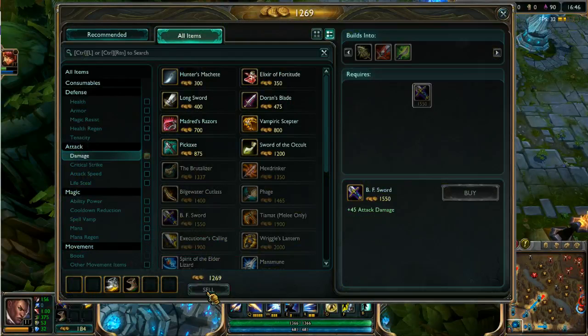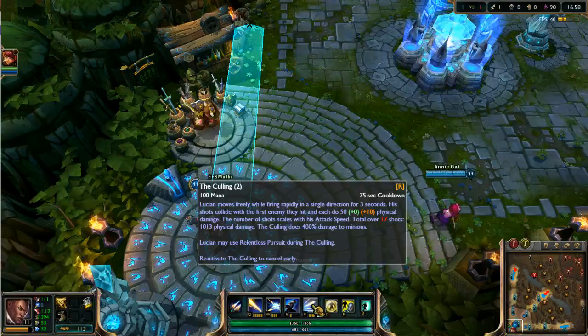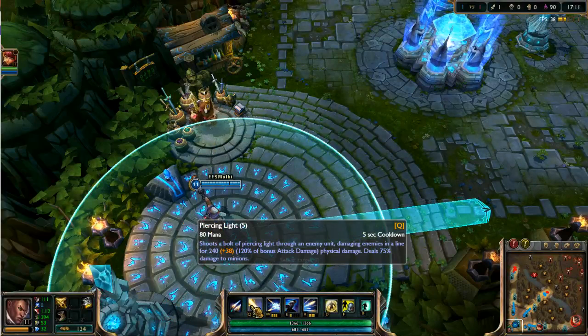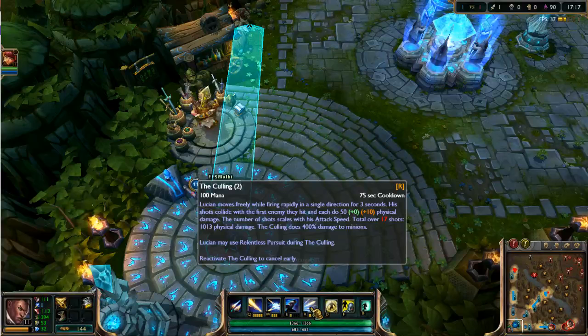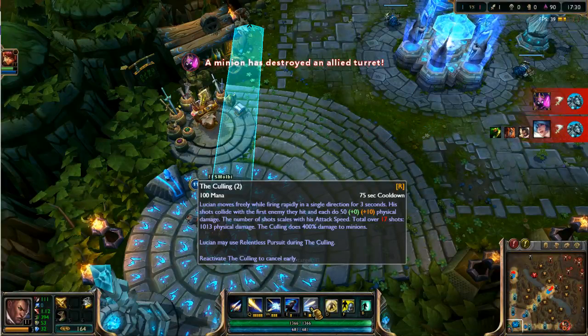I think the Blade of the Ruined King vein build that's popular right now — that attack speed build would work really well with Lucian, because his Q does scale off AD so you'll want some AD as well. But just the way his ult scales, if you can use it properly, it's just devastating. With 17 shots it does 1,013 physical damage. If you have around 1.8 attack speed, it's probably going to shoot like 30 shots — it just gets pretty crazy.